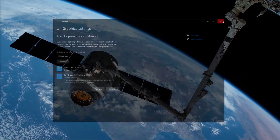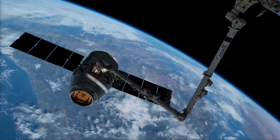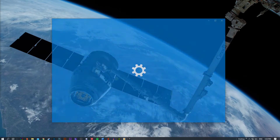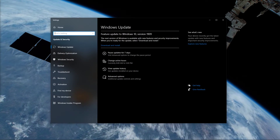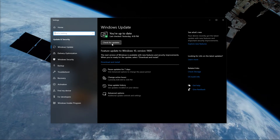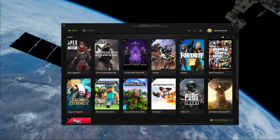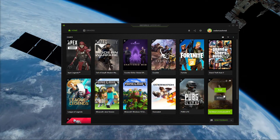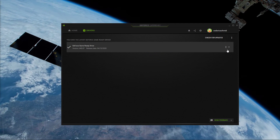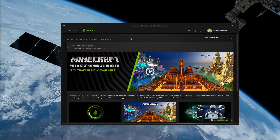And as always, make sure that your operating system and GPU driver are up to date to get the most performance out of your system. Search for Update to open the Check for Updates system settings, and you will be able to automatically download and install the latest OS update. If you are using an NVIDIA GPU, I suggest using the GeForce Experience application to keep your graphics card driver up to date. In the Driver tab, simply select Update and the application will automatically download and install the driver for you.